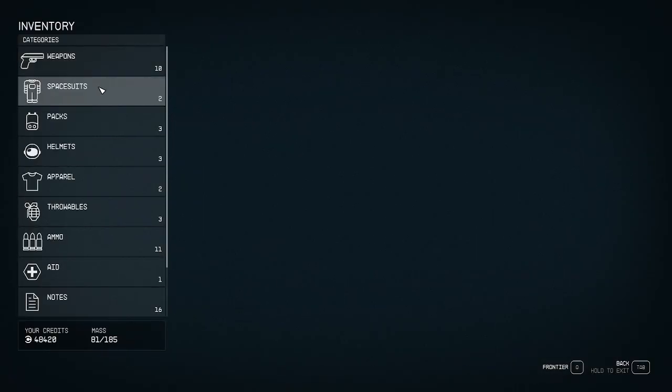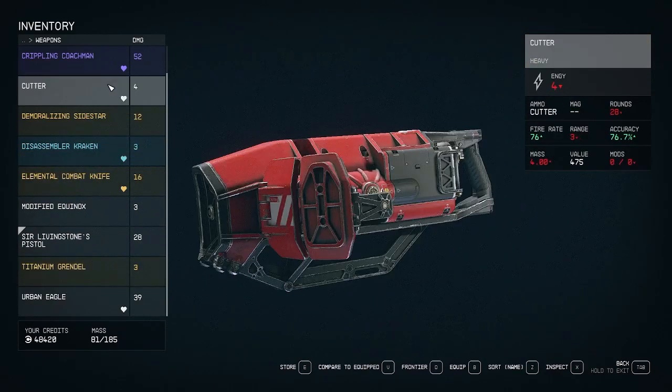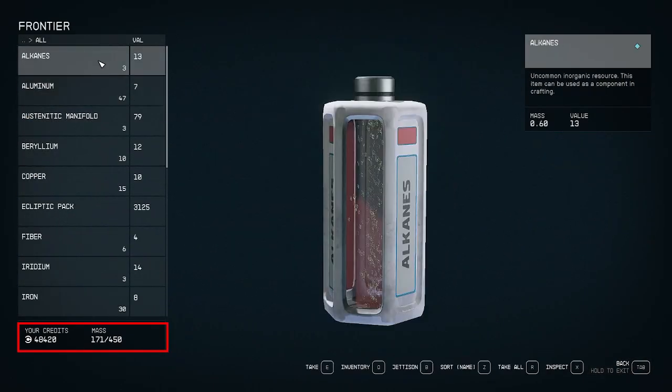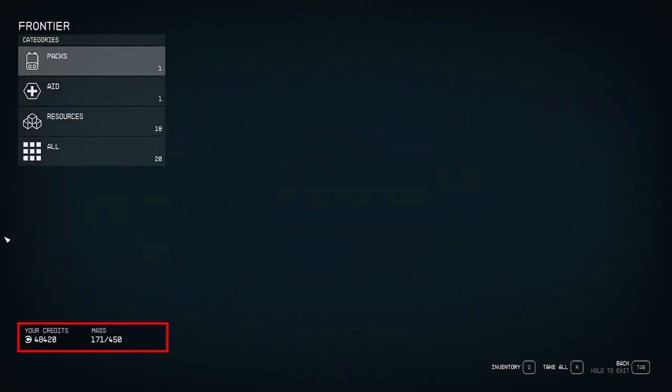The base mass slash weight limit your ship can hold is 450. This can further be increased by upgrading your ship as you progress through Starfield. On my ship here, I tossed a bunch of resources from my last voyage.